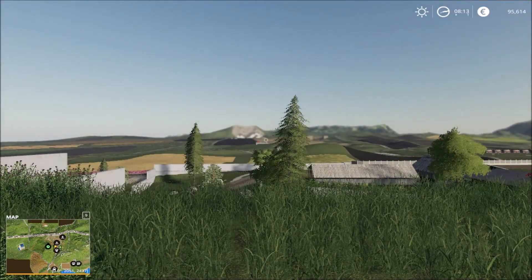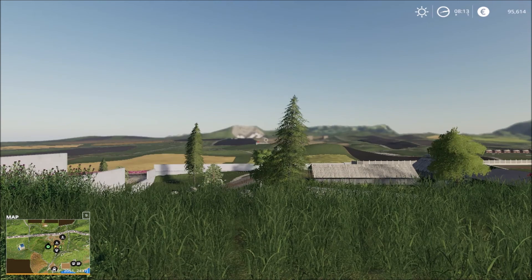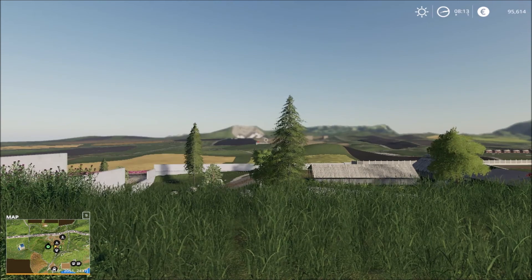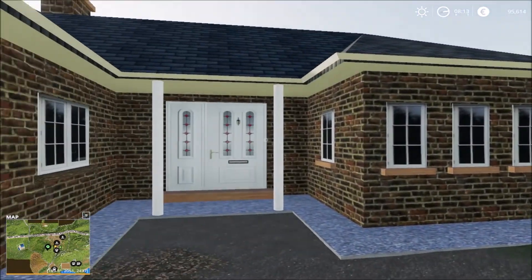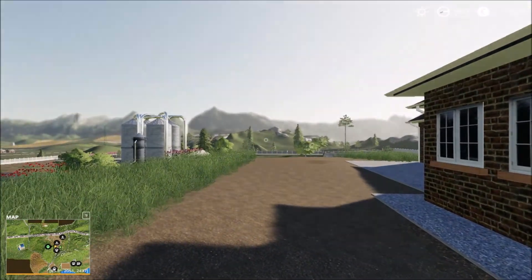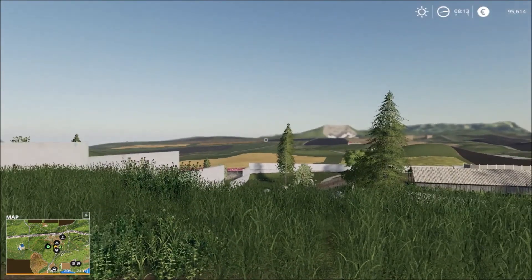When we start off, we start at the main farmyard — just a stone's throw around there. This is how the area looks: very open. This is the main house here, and there are the silos for the farm. This is how the map looks like.